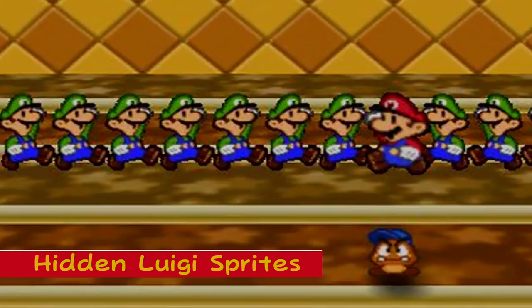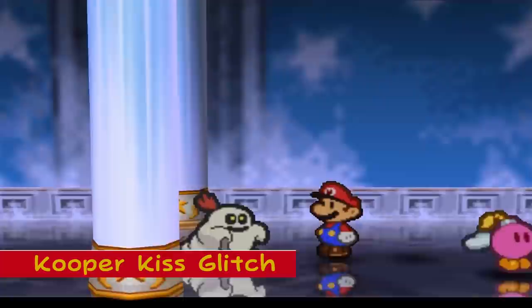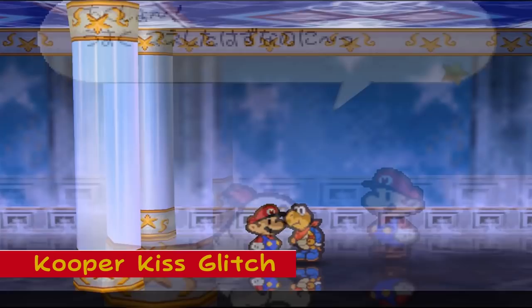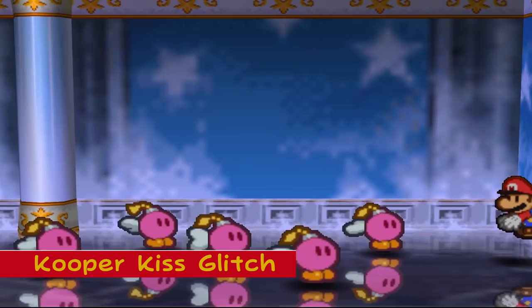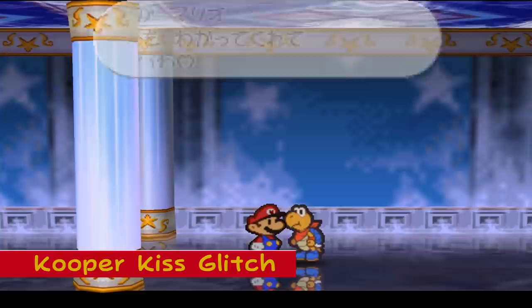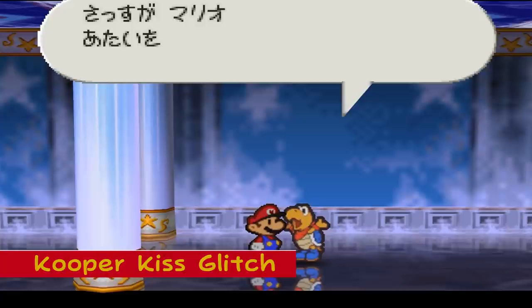Cooper Kiss Glitch: It is possible to get your partner Kooper to give Mario a kiss with a glitch in the Ice Palace chapter. During a puzzle that requires the player to discover the real Bombette amidst several impostors, the player can leave the room and re-enter it by clipping through a wall. Upon re-entering, you will have changed your partner to Kooper, who will then kiss Mario upon solving the puzzle instead of Bombette as intended. Doing this with partners other than Kooper causes the game to crash.